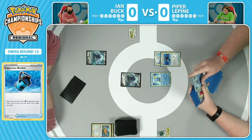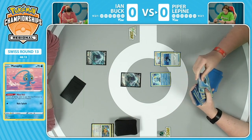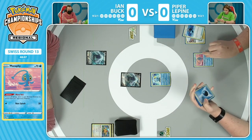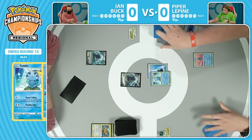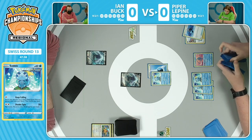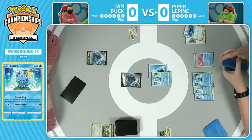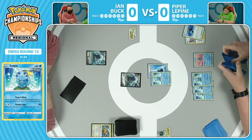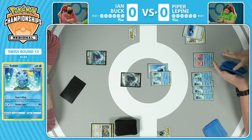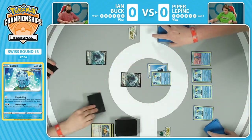We're going to grab that Capacious Bucket item card, but you also get to get a Pokemon as well. Piper already snagged the Pokemon and put it straight into the hand - she found that Manaphy, going to add that to the hand. You can see she already placed all three Sobbles onto the bottom, so Keep Calling is likely going to be the end of the turn. This is very traditional from what we see from these water decks. Piper Lapine piloting it so well here to a 9-2-1 record. That Capacious Bucket grabbed two energy, and then we're going to Keep Calling some Sobbles onto the bench.